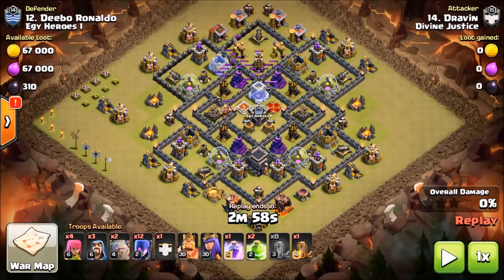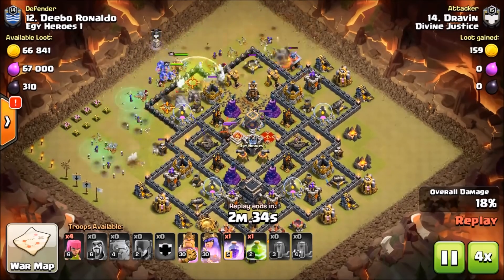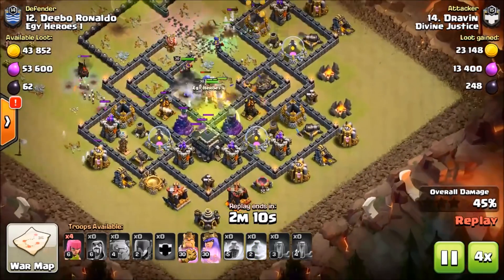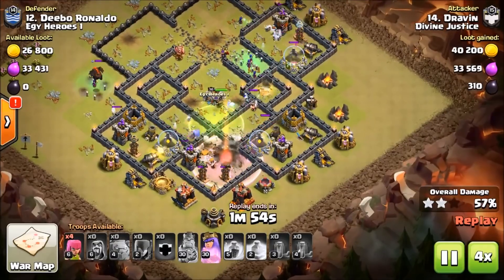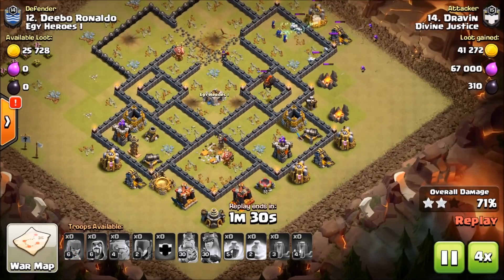This next hit was a cleanup attack for me. This base was hit by Draven, and he rolls a Gobo Wee Wee on this base, and it's not successful. I'm just gonna speed through it. The one good thing about a Gobo Wee Wee or a Witch Slap is they do expose all of the Teslas. But Draven just comes up short on this attack.